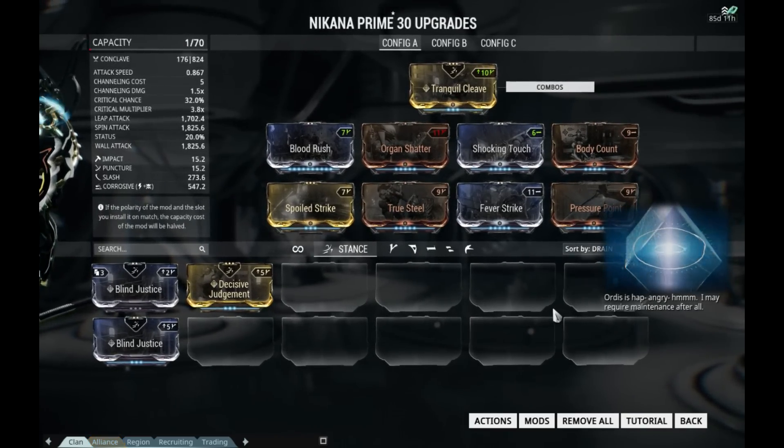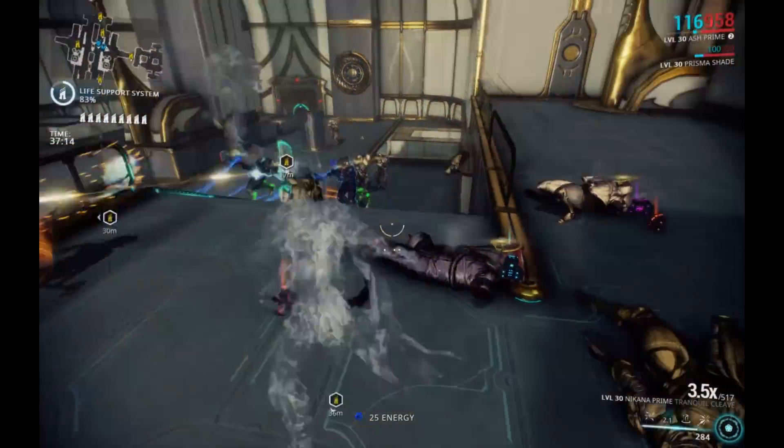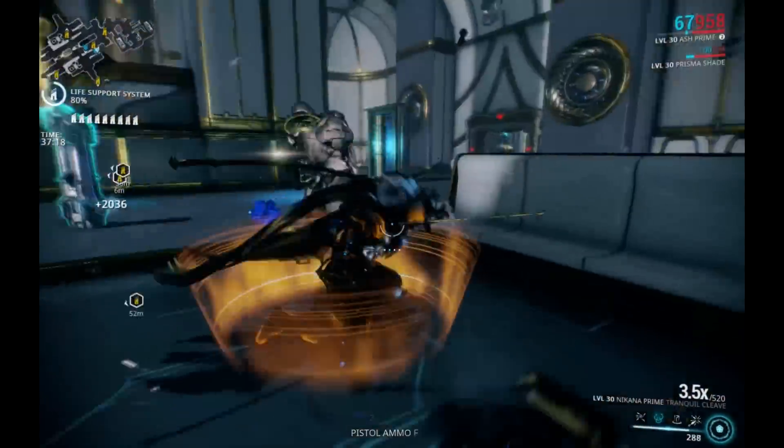You can use any stance of your choice, but what works best for me is Tranquil Cleave. Blind Justice works great with this build too. However, Decisive Judgment — as much as I love it — is a little bit slow on this build, but it still works.